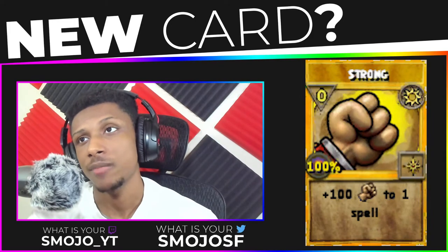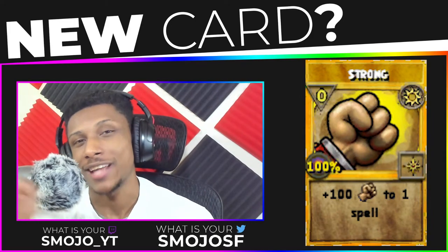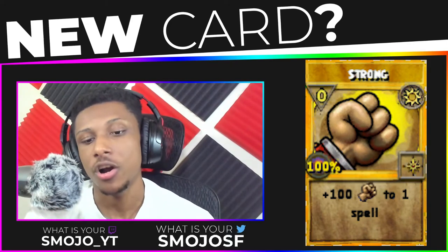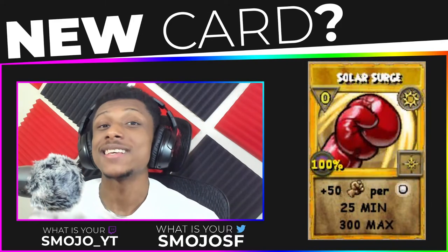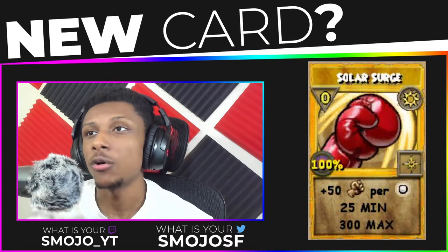Strong is a plus 100 damage enchant that you unlock at level 50 — not 100, level 50, my bad. You unlock the Strong enchant card at level 50 in Celestia.